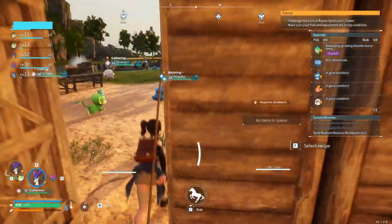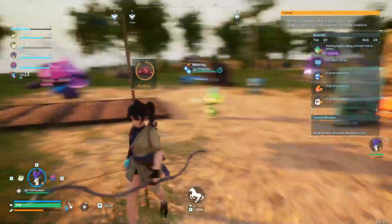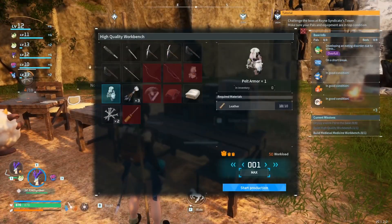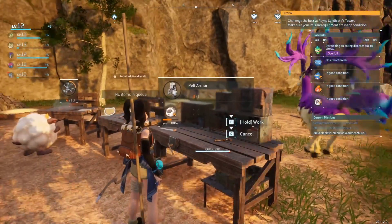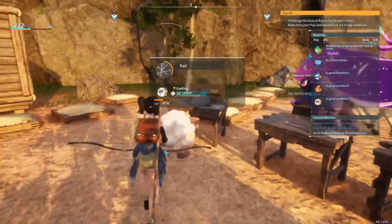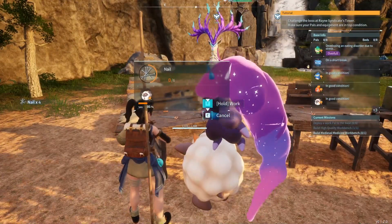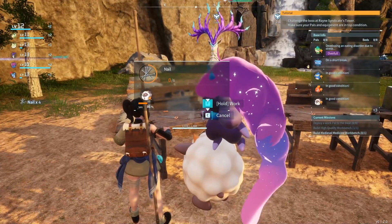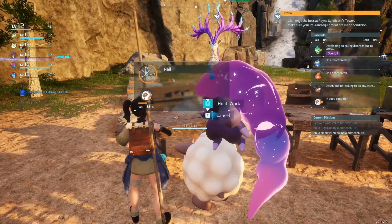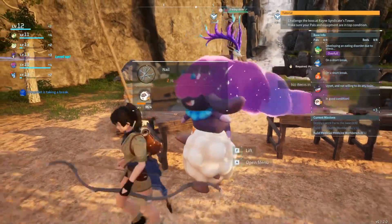The egg has 18 minutes left, I'll leave that going. I want to build that better pelt armor. You can build that for me, hand over the nails. What do we need nails for? Medicine cabinet I think — medieval medicine, something workbench probably.